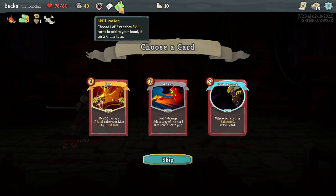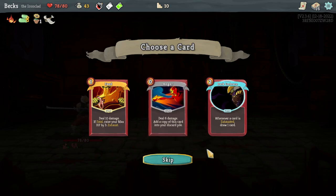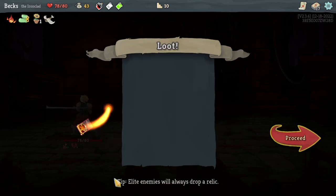What's this? Choose one of three random colorless cards. I still — that's the colorless cards, is this a colorless card? Because it's gray — gray is still technically a color, I'm sure. Deal 10 damage and increase max HP by three — that's really nice, I like that.